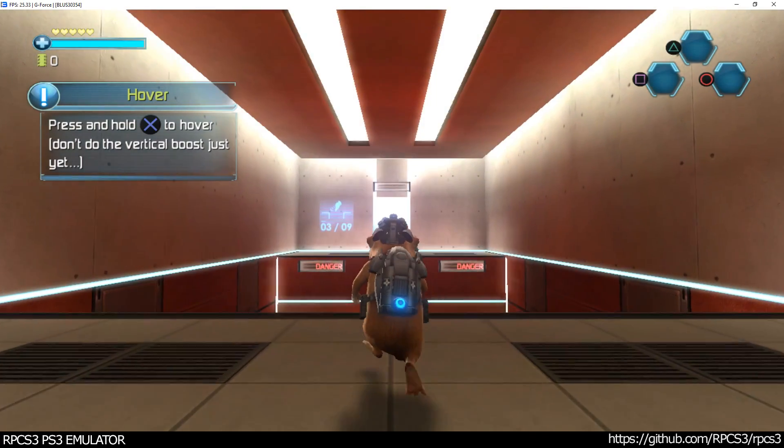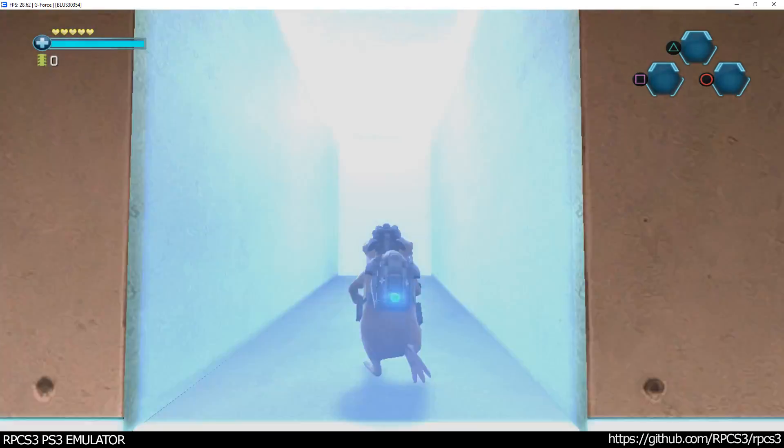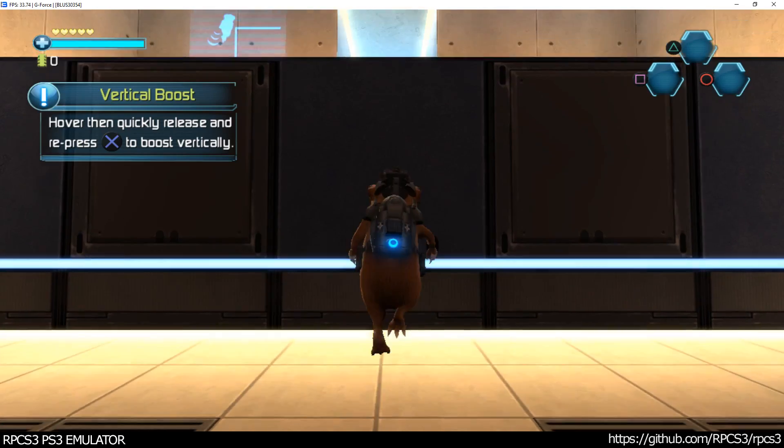Press and hold the jump button to hover. Don't do the vertical boost just yet. Hover, then quickly release and repress the jump button to boost vertically.